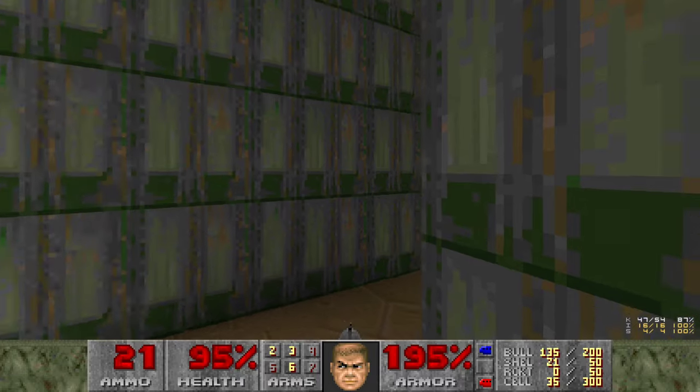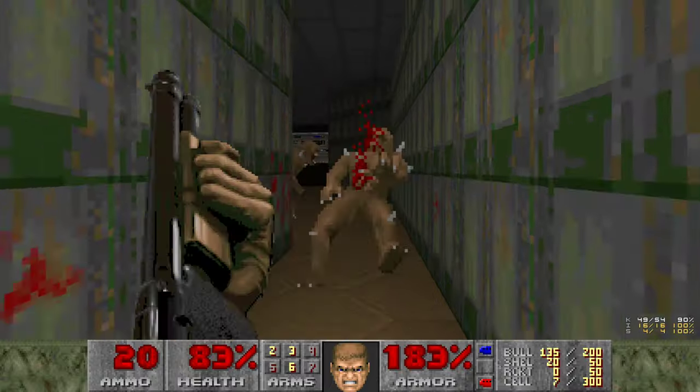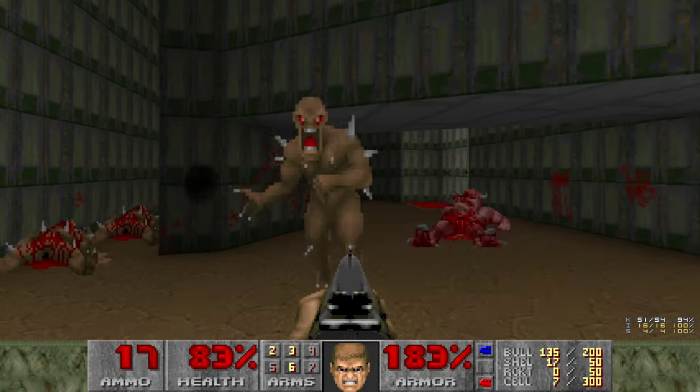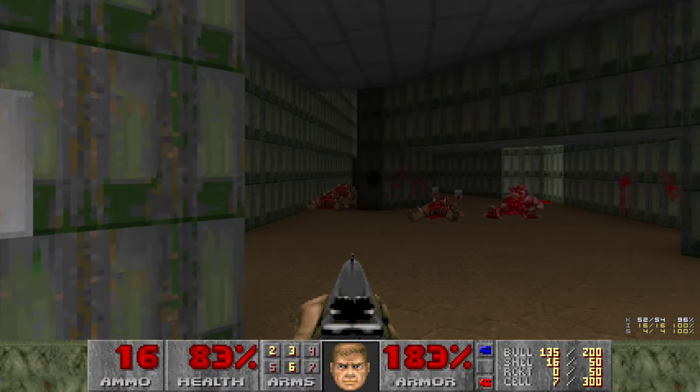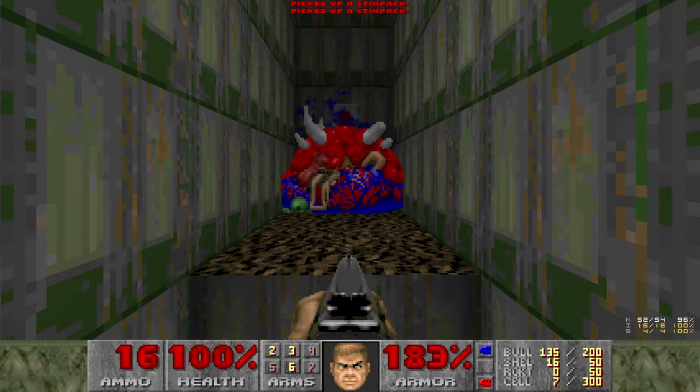Let's start some infighting and kill the Cacodemon. Maybe we've got some left over for the other Cacodemon. Alright, let's raise up the stairs. Get some health back. Not that it matters - this level's really easy.